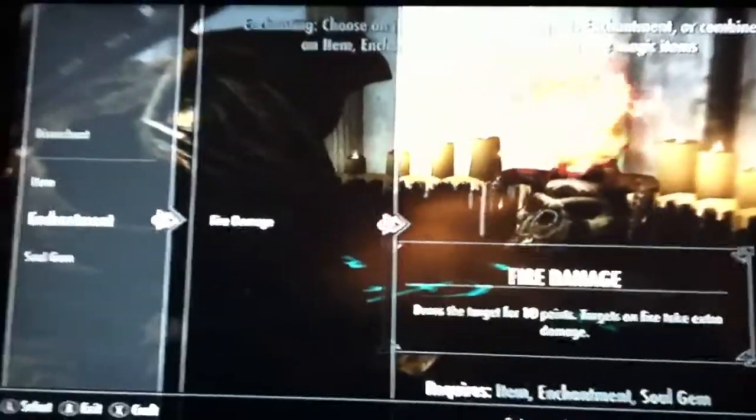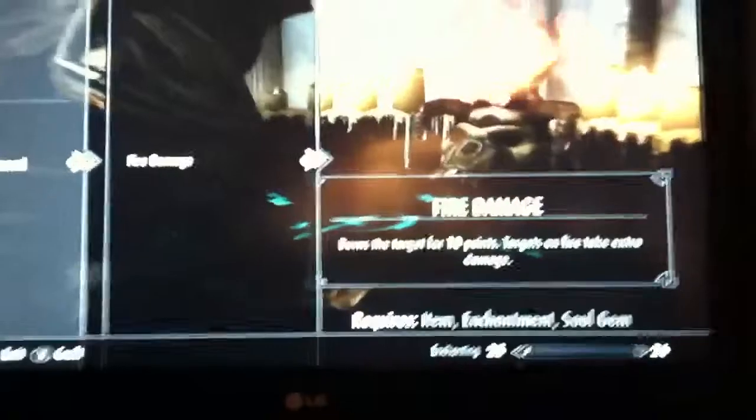My dwarven sword had fire damage, which burns the target for 10 points. I already used this on my hunting bow, but see how I can still use it — I still have it.